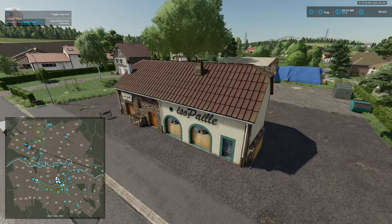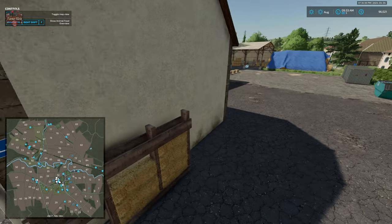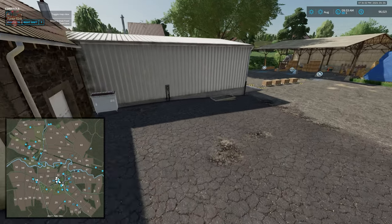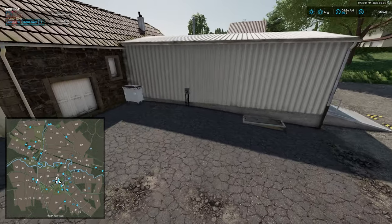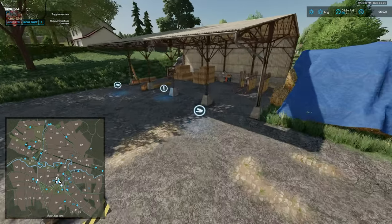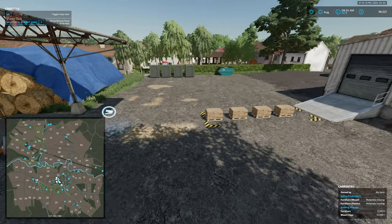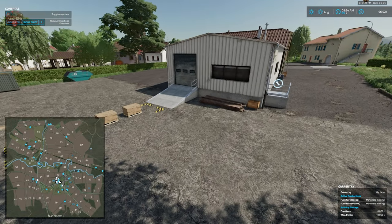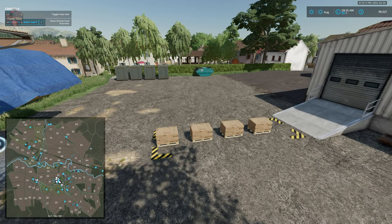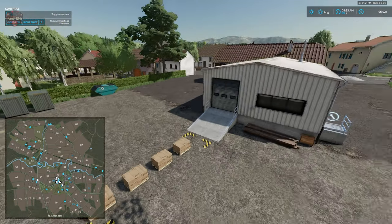In town we have our carpentry — not the bakery, carpentry. It has a dump point, a wood sell trigger, an activation icon, the pallet spawn point outside the building, and then the pallet spawn for the carpentry.